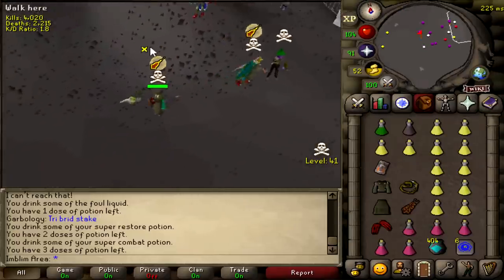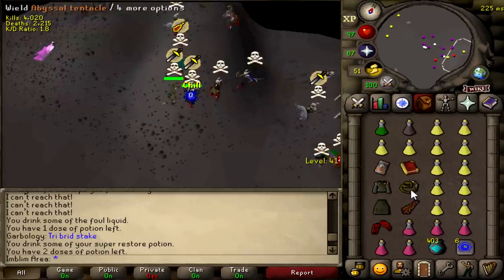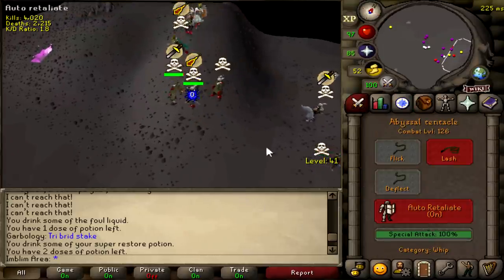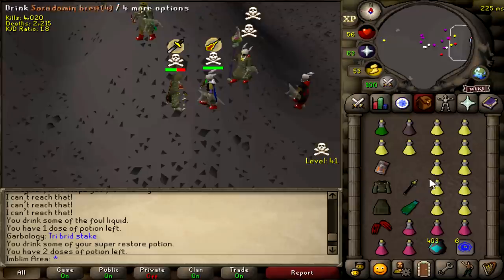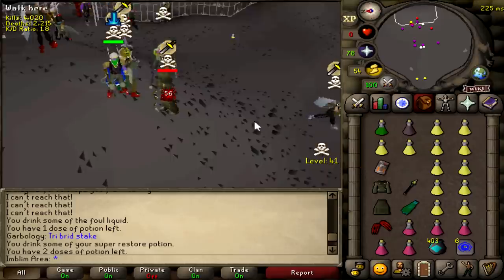While I work on my PvP hardcore Iron Man plans and videos, I'm still always PKing for fun. Today's video features Deep Wilderness PKing, tribrid staking in order to make money, as well as some solo PKing in 350 mil risk. It's a different style of video, so I hope you guys enjoy, and without further ado, let's get into the content.